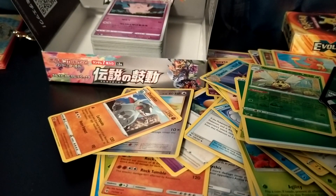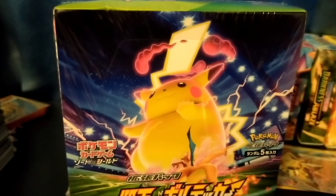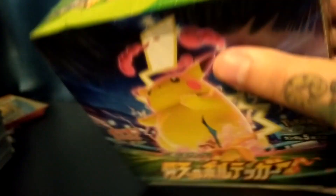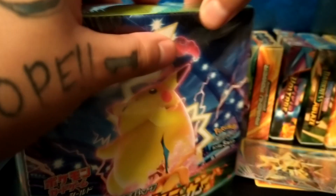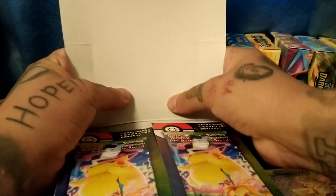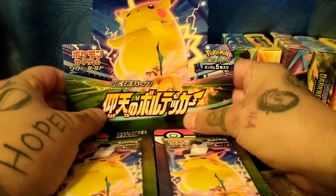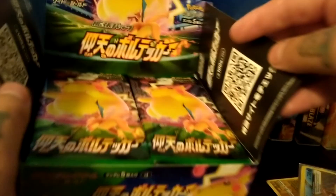Alright, so hopefully soon I'm gonna add the opening of the Amazing Volt Tackle in this video too, so stay tuned. It did arrive, so we're gonna go right into it. This is the second box in the new Vivid Voltage set — we opened Legendary Heartbeat and now we're gonna open Amazing Volt Tackle. I don't know why it's called tackle. These come with five packs instead of seven like in Legendary Heartbeat, so I'm gonna get right into it.